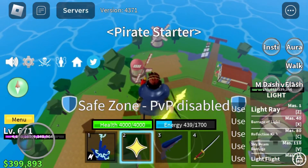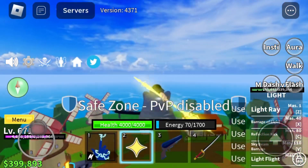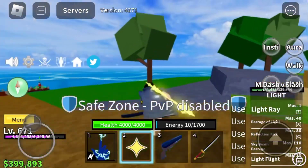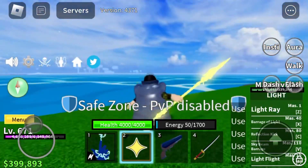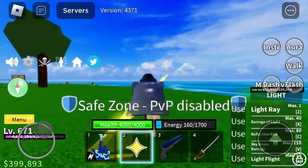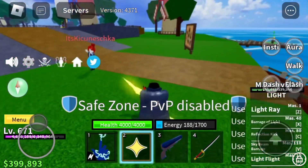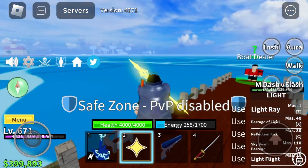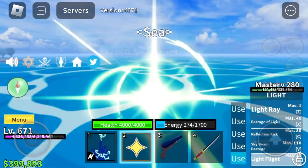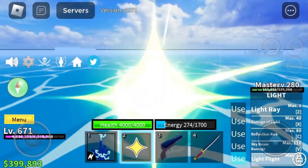I'm going to fall down and try to find the jungle from here. Now we can see the jungle, and I'm going to use my Light flight. I really recommend using Light because it's the fastest flight in the game and it's pretty easy to move from island to island using this strategy.